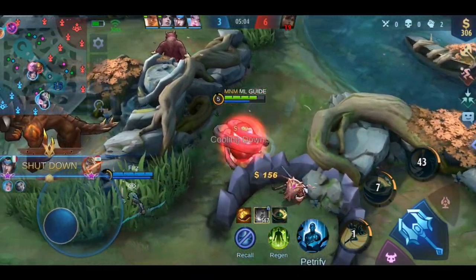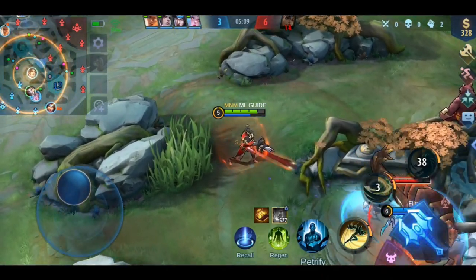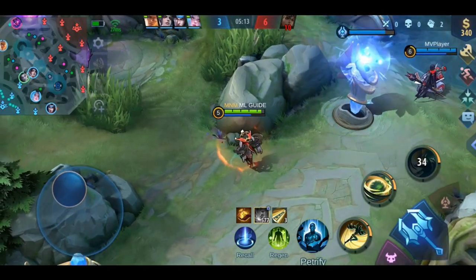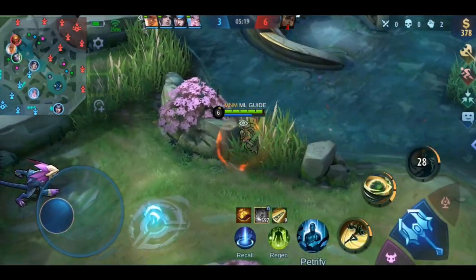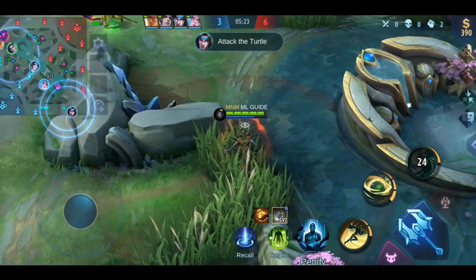Tanks can build this as their first core item if they are playing against many heroes with magic damage. Fighters can build it as their first or second defensive item, usually the fifth or sixth item. You can combine Athena's Shield with the new item Radiant Armor to further increase your magic defense — I will also explain Radiant Armor in a couple of days, so make sure you're subscribed to not miss that video.